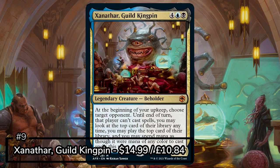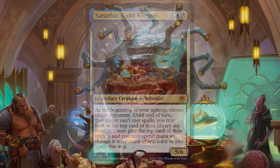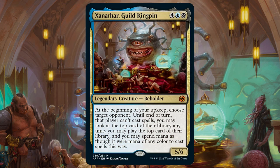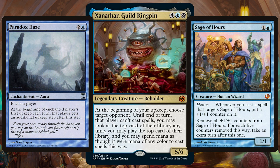Next on the list we have Xanathar, Guild Kingpin — or as Meme Master Steve lovingly calls him, Send Triplets on Steroids. Xanathar is a 5-6 beholder that says at the start of your upkeep you choose target player: until the end of turn they can't cast spells, and you may look at the top card of their library and play that card, spending mana of any colour to do so.